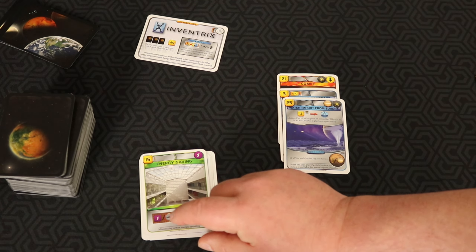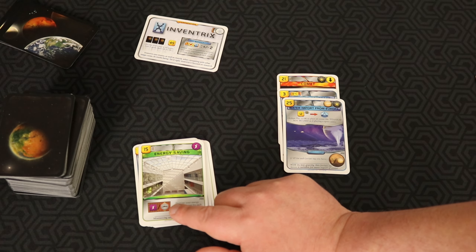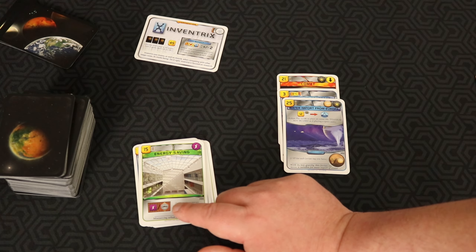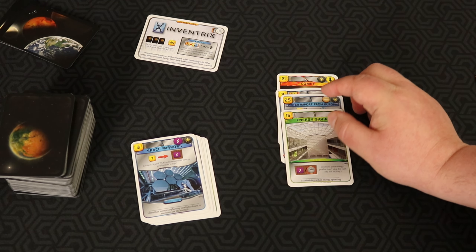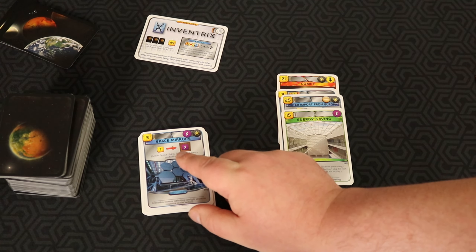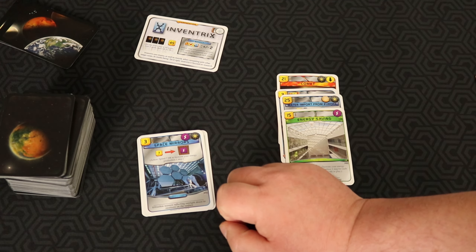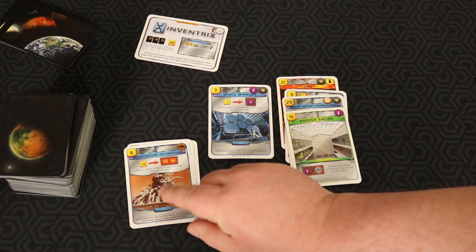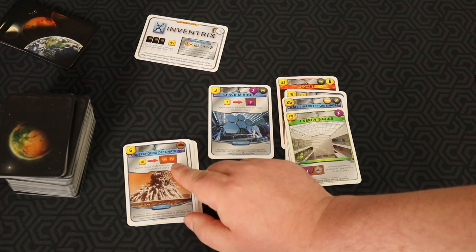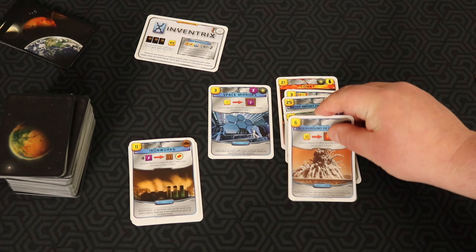Energy Savings is neat for an endgame card — at some point I'll have a lot of cities on the board and can produce a lot of power quickly, which fuels science-based buildings. That goes into the speculative purchase pile. Space Mirrors is a good card because you'll be producing power cheaply, and power is really good for science anyway — so that goes into the yes category. Underground Detonations does the same thing as Space Mirrors but for thermal energy — two thermal production isn't great, so that goes into the speculative pick.